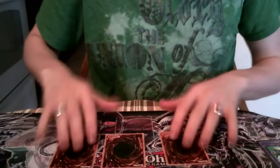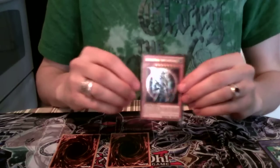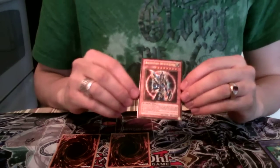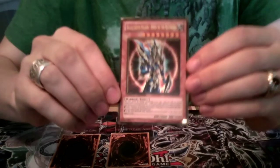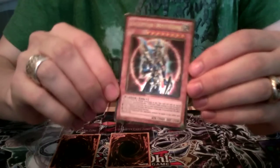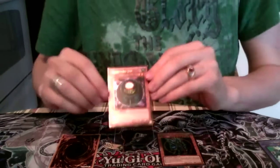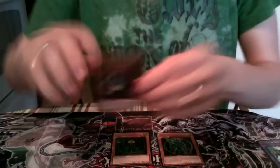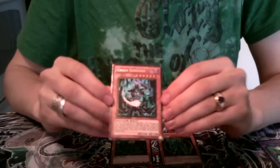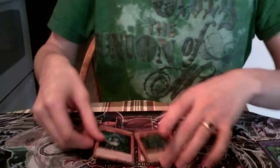Here we go for the gold rares. First one — BLS! Alright, that's what I'm looking for. That's a nice card, and it looks really good in gold rare too. I think it's better than the Secret Rare art personally. A Morphing Jar, gold rare of course. And Chaos Sorcerer — oh nice! This is a good pack. Chaos Sorcerer and BLS, which is awesome.